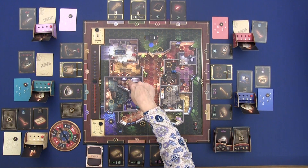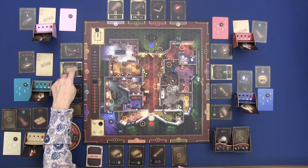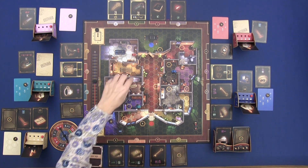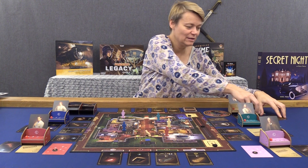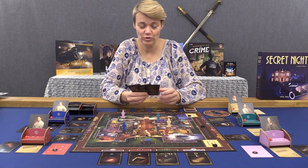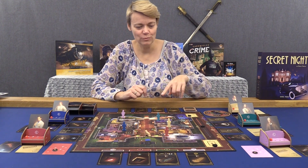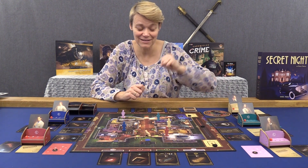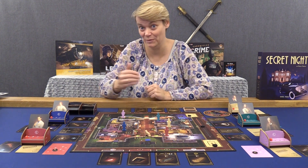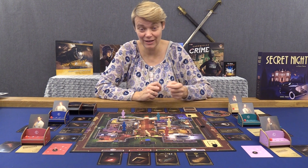Numbers on the board correspond to items placed on the edges — all face up at the start of the game. For example, the Master Thief uses four steps to move to space number three to pick up money. When you take a card from a space, you place one of your cards face down there instead. This lets you hide cards the other team wants, or hide cards to come back and collect later. You can save up to four steps for your next turn.